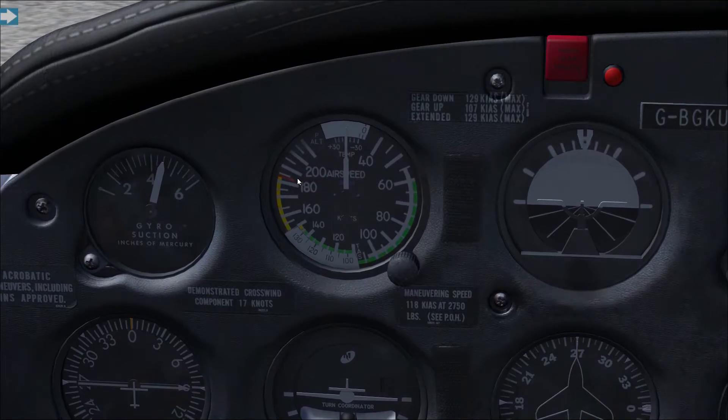The next thing you need to know is the red line. That is your VNE — your never-exceed speed. Do not pass that red line. If you do, you are doing significant damage to your aircraft and risking catastrophic failure. Things could fall apart, components could be extremely damaged, resulting in a possible crash or making it impossible to land, forcing you to ditch the aircraft. You may overstress the airframe. On this aircraft, that's approximately 183 knots. Do not exceed that speed under any circumstances.